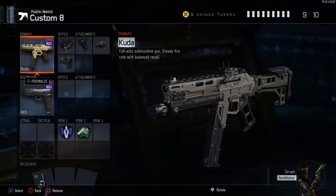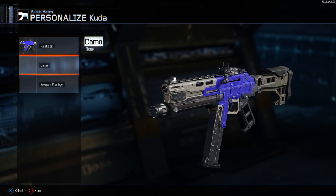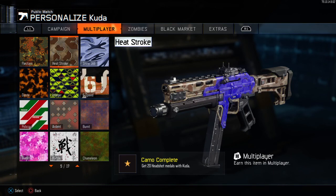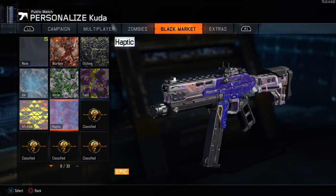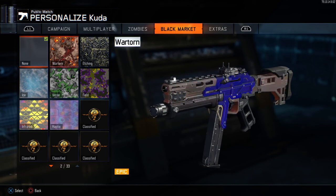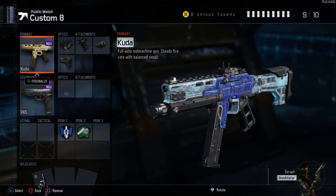Put the paint job on — it doesn't look too good on its own — so go to camo. You can't use any of the standard multiplayer camos; you have to go into your Black Market. Ice is probably the best camo, or Weaponized 115, which is really good. If you don't have those, you can try Haptic or any other moving camo, because they usually look the best with these paint jobs. I'm gonna choose Ice.